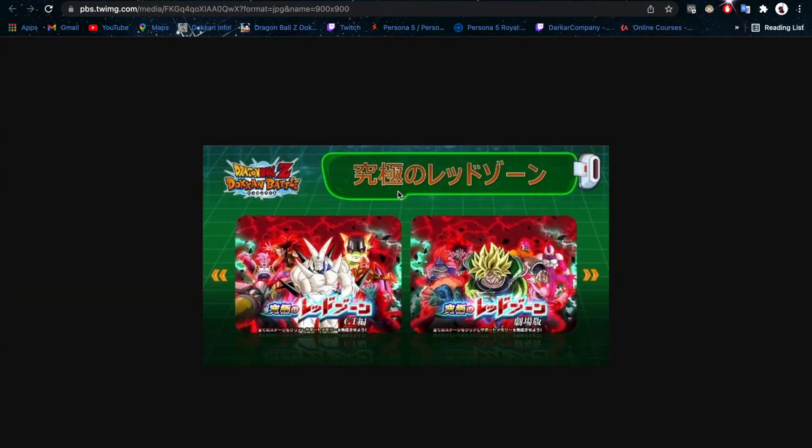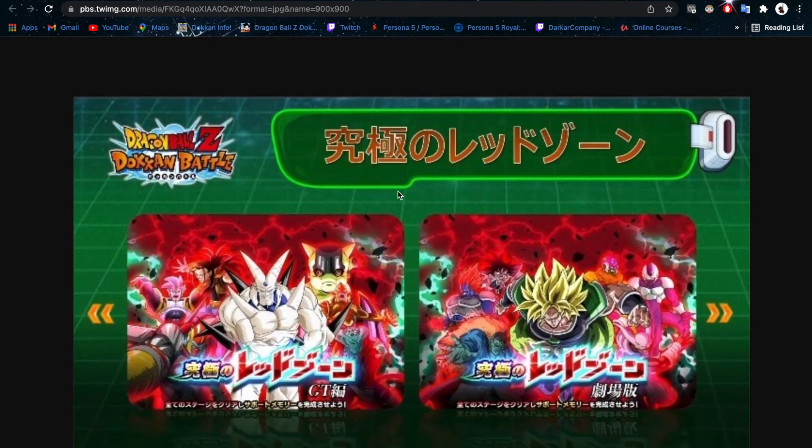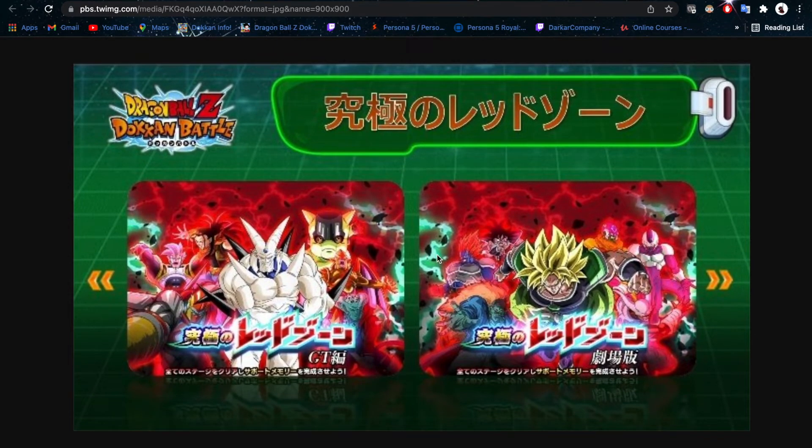We've also got two difficult events coming in that will provide support memories as rewards. According to Goresh's translation, this is an ultimate Red Zone event. One is centered and focused on GT, and the other is focused on Goku and Vegeta versus movie bosses. I'm expecting we'll be getting a movie heroes LR given that we're facing movie bosses in that event.